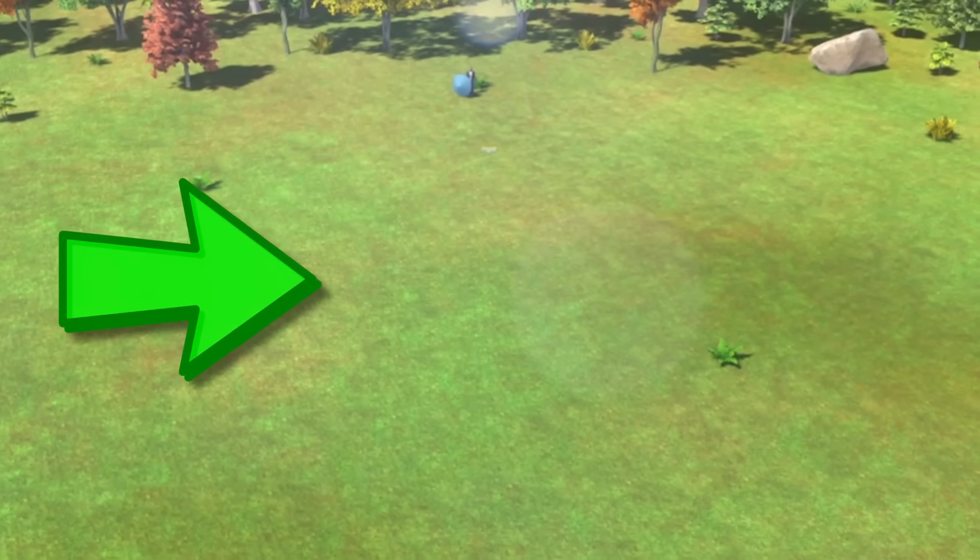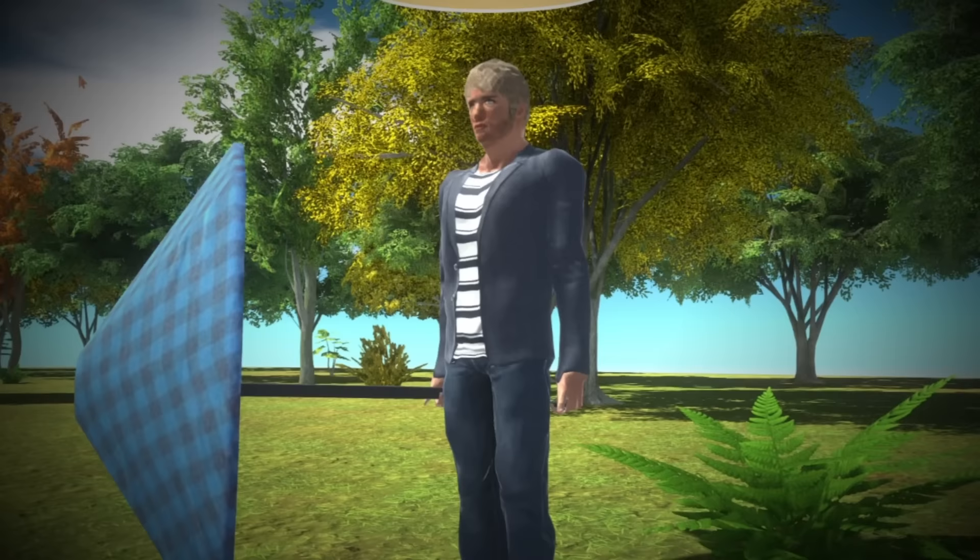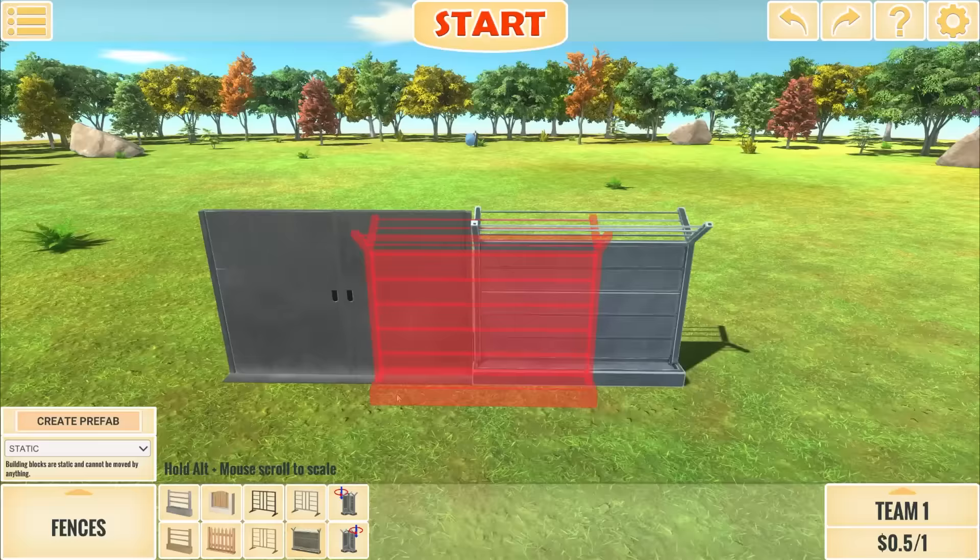This right here is the perfect place to build a base, because a FNAF animatronic is making its way over here right now. We've got a build to protect Coward Coal right here. Let's start by making the entrance, and I'm also going to add fences all around. We're going to make sure that this animatronic cannot get inside.